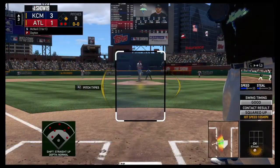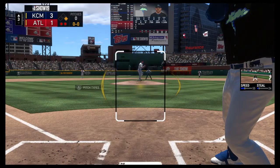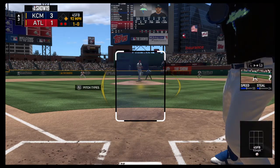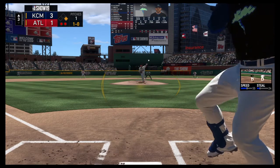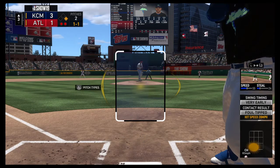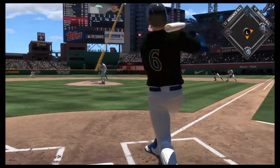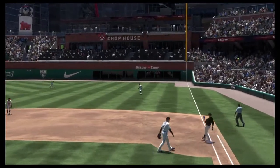Jeff McNeil will be the first to greet the new pitcher, standing in with a runner at first and two away. He's set and the pitch — taken, several inches below the zone. Heading out toward shallow right — Markakis is over, no trouble with this one, and the inning is over.